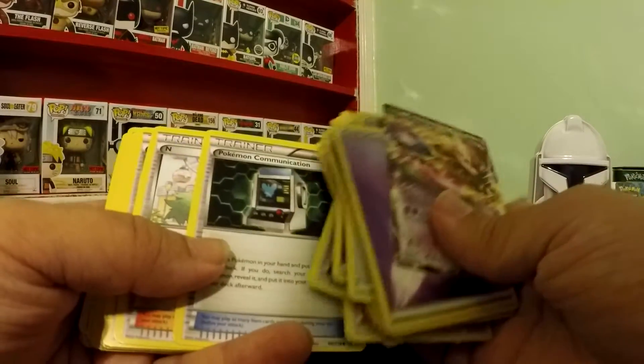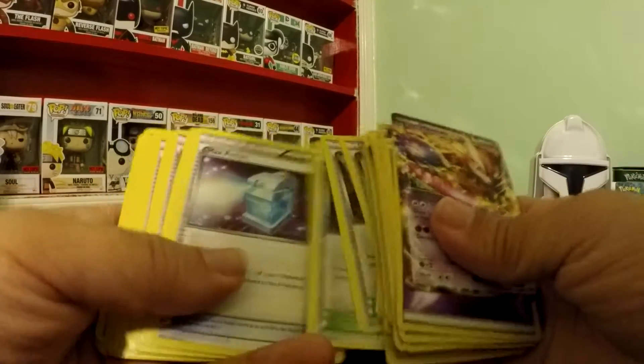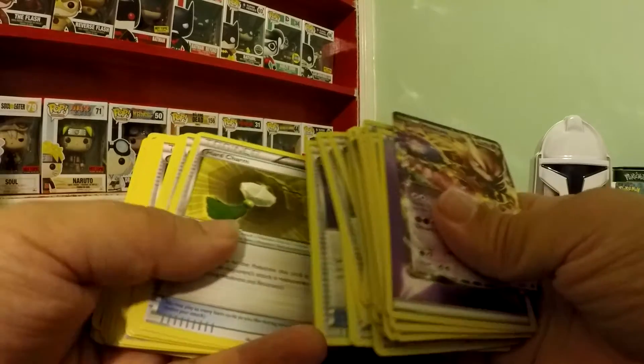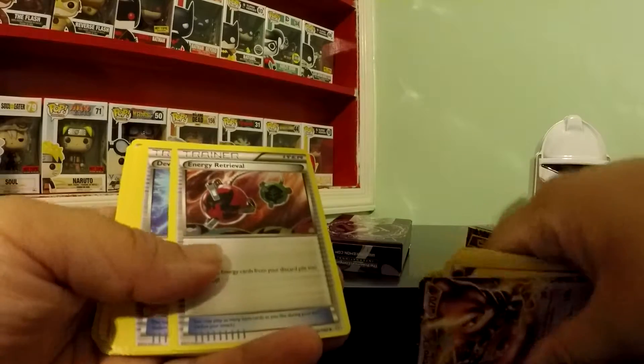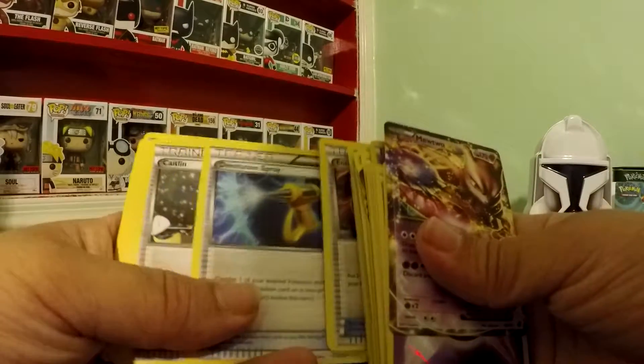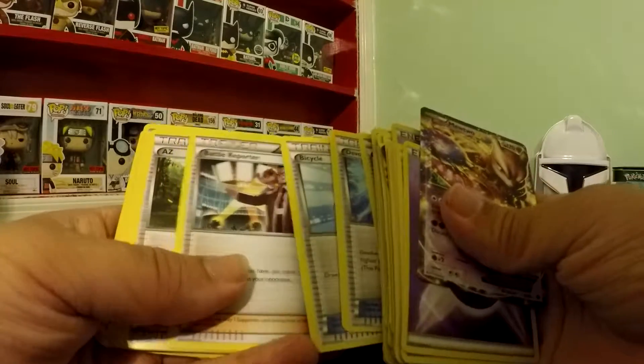Pokemon Fan Club, Pokemon Communication, Mountain Ring, Max Potion, Level Ball, Hard Charm, Devo Soda, Escape Rope, Energy Retrieval, Devolution Spray, Caitlyn, Bicycle, Battle Reporter.